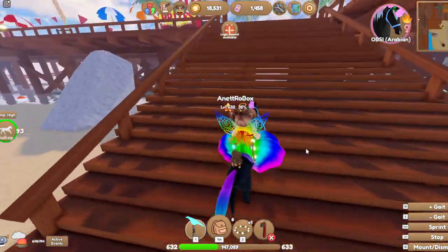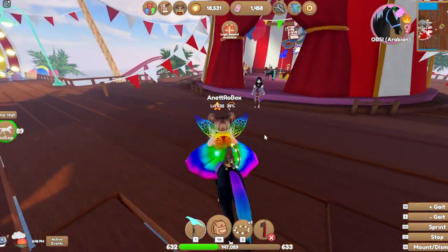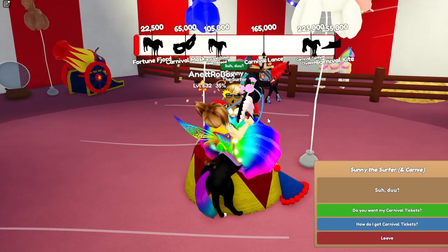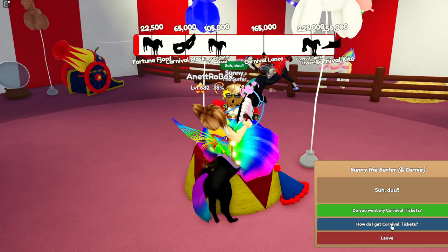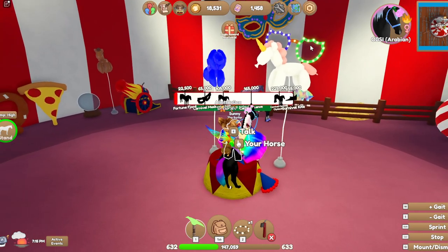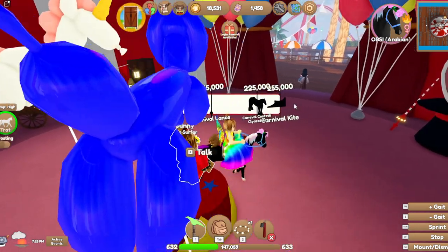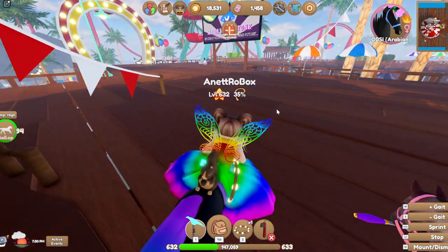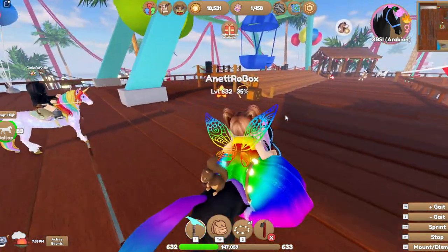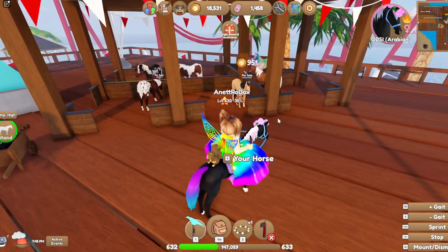Yeah, it literally just started — I believe yesterday I saw this carnival thing. There are some prizes. Let's talk to Sunny the Surfer. Bring me 2,000 carnival tickets and I'll give you the prize. Okay so we need 2,000 of these carnival tickets — we still need around 500 more. I don't know if it's some equipment for the horses, I'm not really sure.